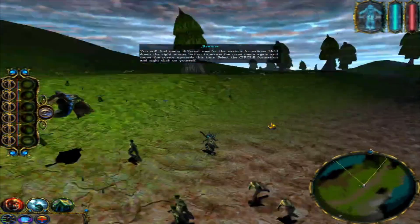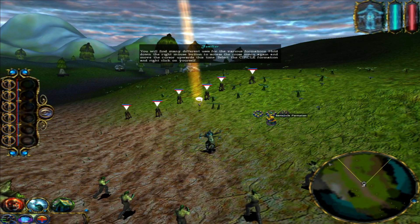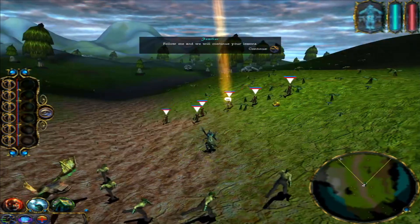Hold down the right mouse button to access the cross menu again and move the cursor upwards this time. Select the circle formation and right-click to follow me and we will continue your lessons.